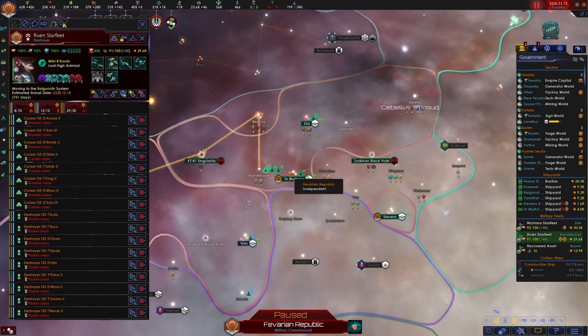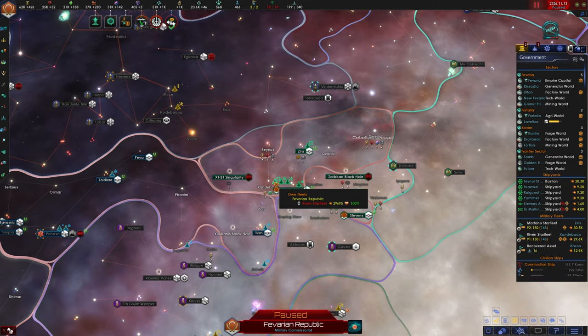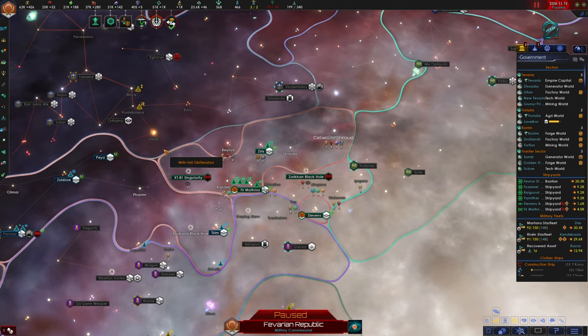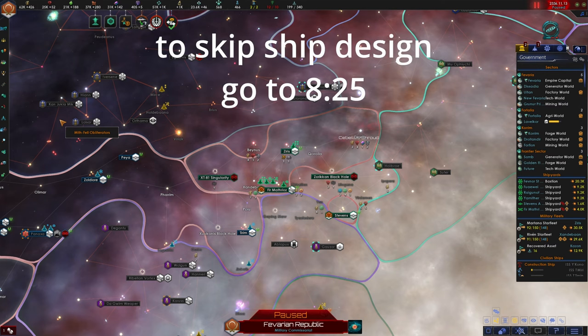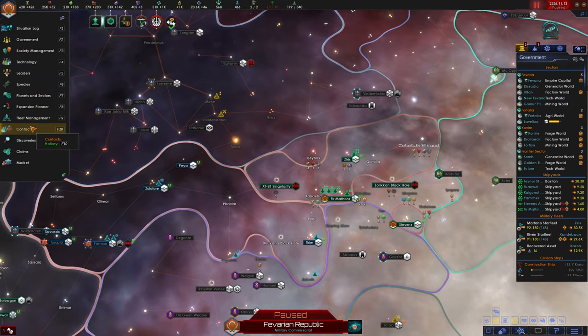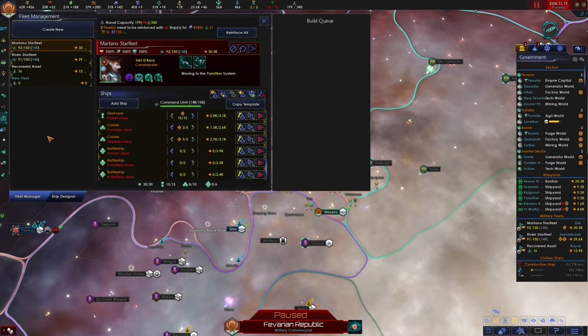The second thing I've done off camera is I've reconfigured our ship designs and fleet designs. We recently researched battleships which changes how we want to conceptualize our fleets. We've also researched several new technologies like disruptors and autocannons that I want to take advantage of. If you're not interested in fleet design, there's a timestamp on screen to skip forward. For those interested, I'll spend the next five minutes briefly explaining my decisions. I'm no expert in ship design but I try to create something well balanced.